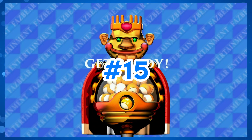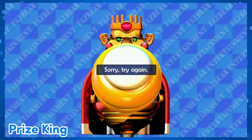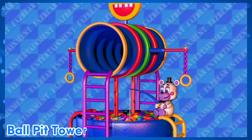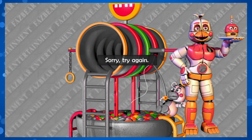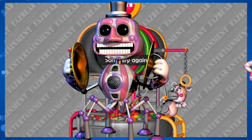Prize King! You hit one button and you might win a prize — or not. Winning actual prizes is way better than just points though. Ball Pit Tower! The exact same as Prize King. The only reason this is ahead is because with Prize King you can win Funtime Chica, but with Ball Pit Tower you can win Music Man. And Music Man is way better than Funtime Chica.